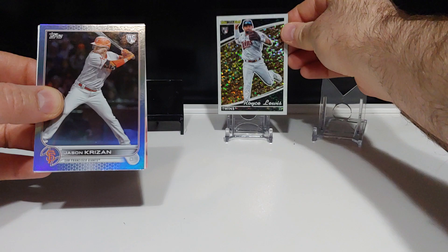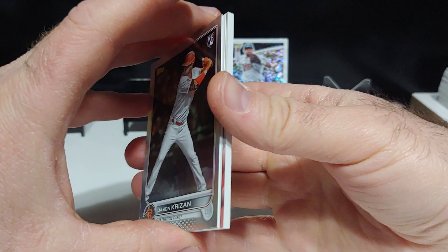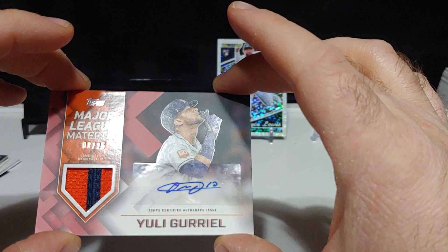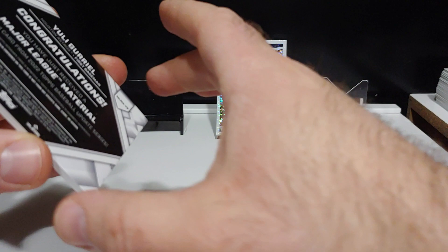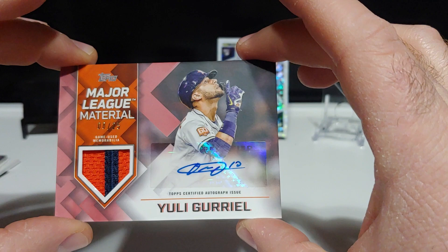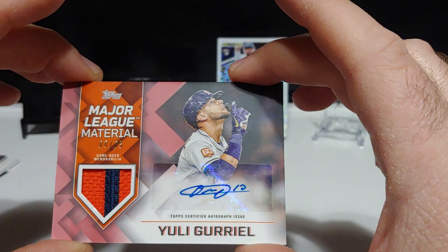Behind that, we have our commemorative relic card... Oh no — we got an auto patch. Major League Material. 8 out of 25. Uli Gurriel of the Houston Astros. Very sick card right there. These are sweet. That is a nice patch right there with a stripe going down — two colors — and a nice autograph. Very cool. 8 out of 25.